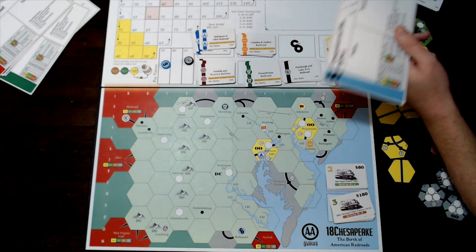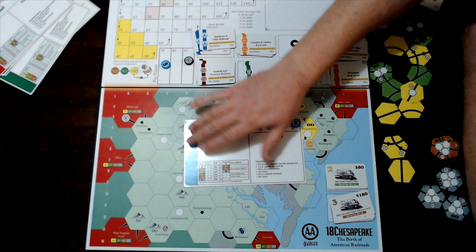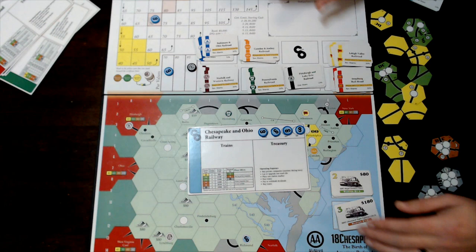You also get a number of home station markers and additional station markers at varying prices. Your home station goes on the board. There are markers for your stock value and a revenue tracker to help you remember what the company runs for.